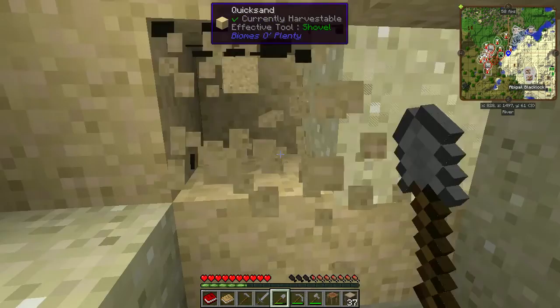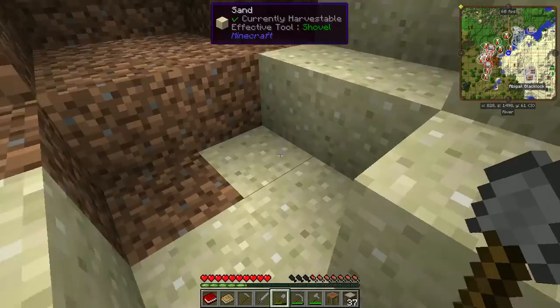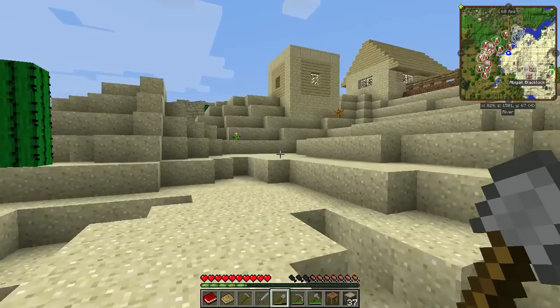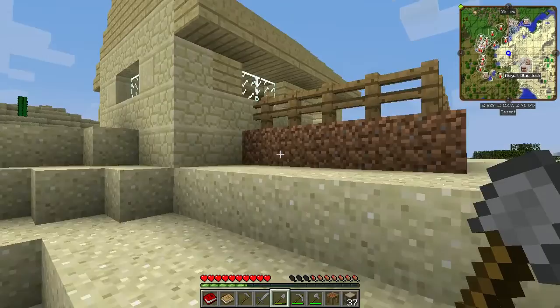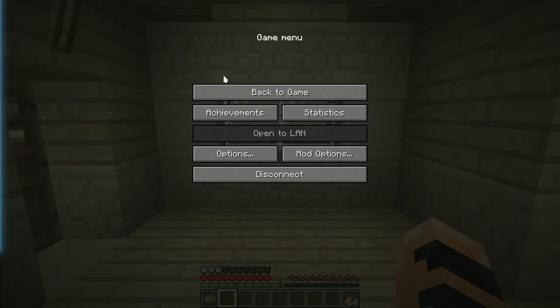If you want to follow along in my play, the seed I used is Beta — B-E-T-A, as in the second letter of the Greek alphabet. You can use the Beta seed to follow along. I pretty much headed south-east to find this village. I look for a plains or desert biome so I can find a village, and this looks like a pretty nice one — pretty big anyway.